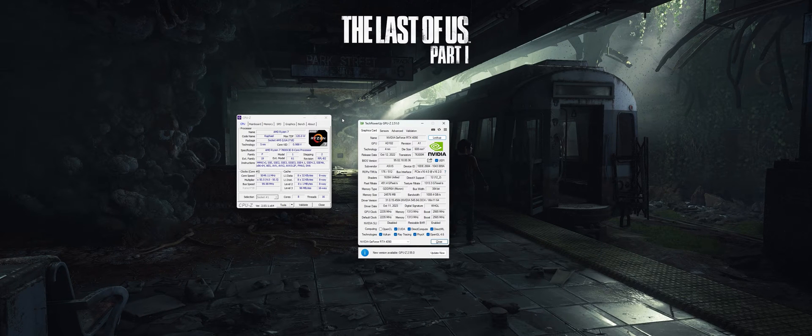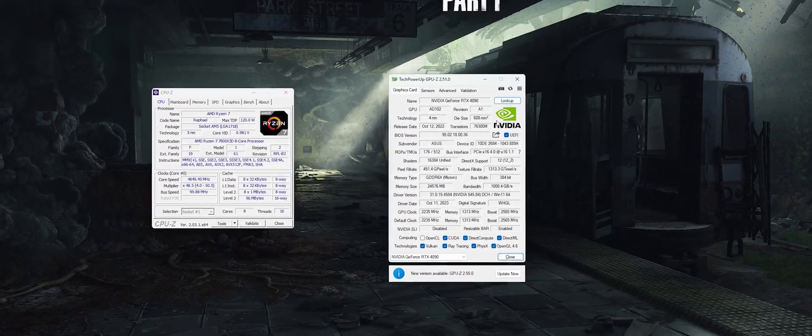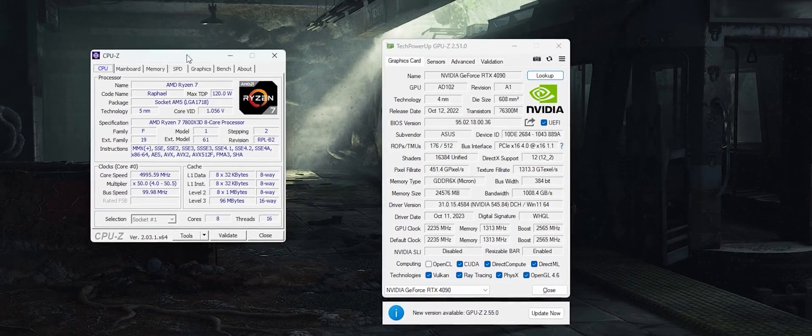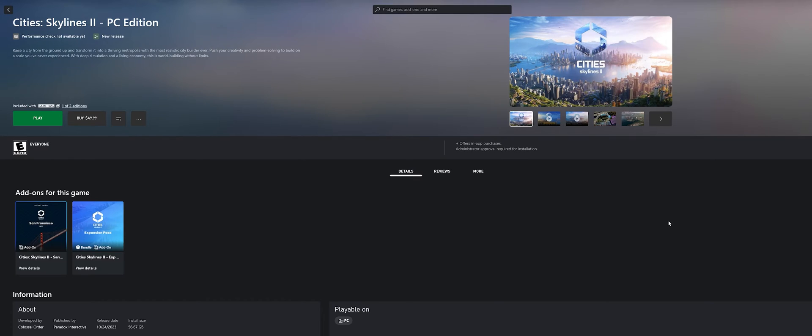Hello everybody, I wanted to make a quick video today taking a look at Cities: Skylines 2, which dropped today. Let's go over the hardware: we're using an Nvidia RTX 4090 with a Ryzen 7 7800X3D, 32 gigs of memory at 6000 MHz CL30 — top-of-the-line hardware.